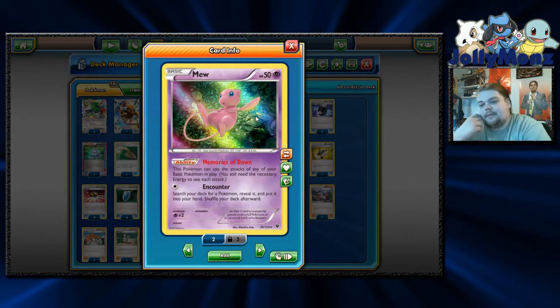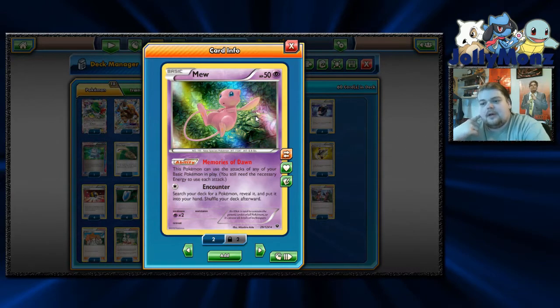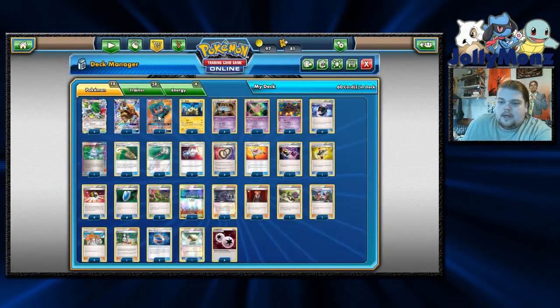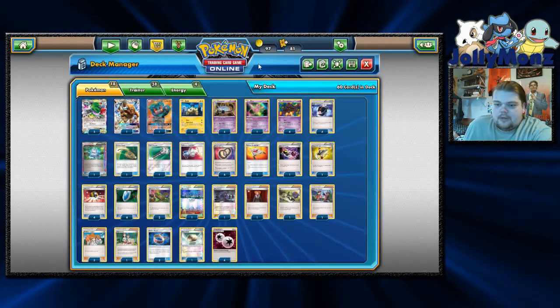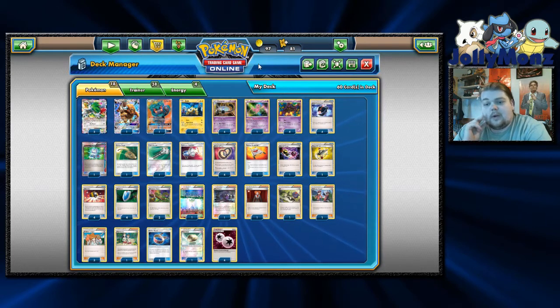We are playing 1 Mew from Fates Collide with the ability Memories of Dawn. This Pokémon can use the attacks of any of your basic Pokémon in play, though you do still need the necessary energy, in order to copy Pumpkaboo or Joltik. We are also playing 1 Marshadow from the new set Burning Shadows. Its ability Shadow Hunt lets this Pokémon use the attacks of any basic Pokémon in your discard pile. Marshadow is one of these new cards a lot of people are hyped for in Night March, simply because one of Night March's biggest problems is dealing with Turbo Dark Darkrai decks, and Marshadow allows you to hit those for double damage, taking faster, more efficient knockouts on Darkrai. I've been playtesting with just one Marshadow and I think one is fine.